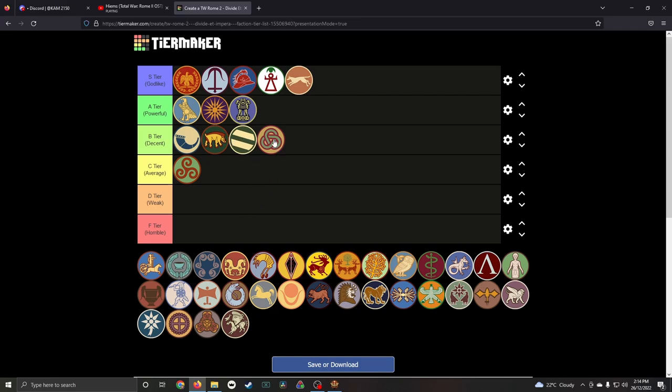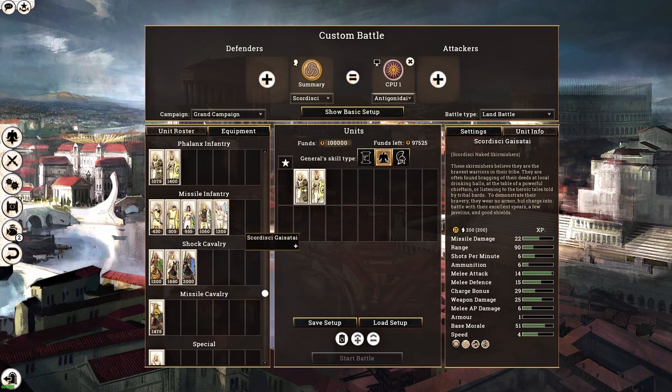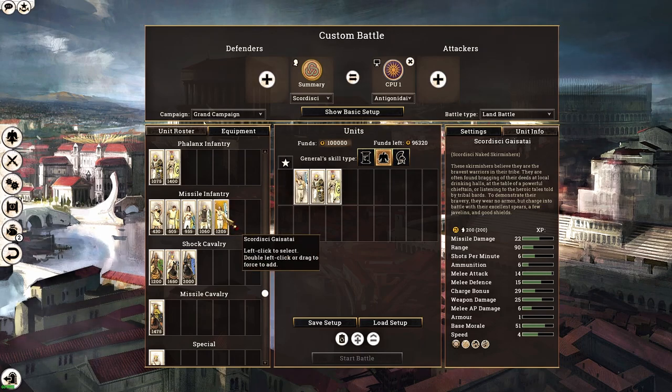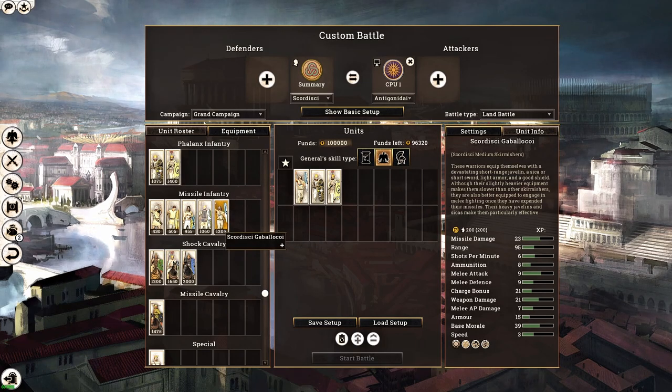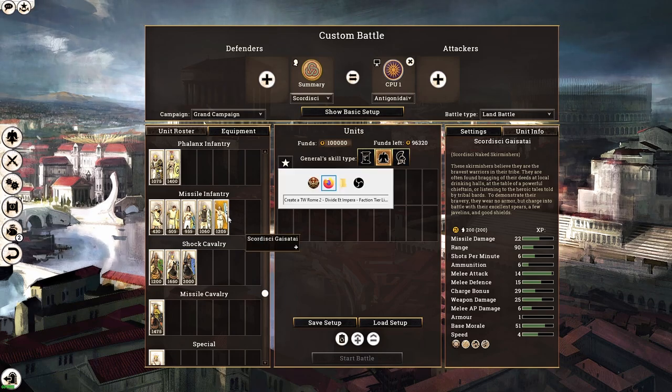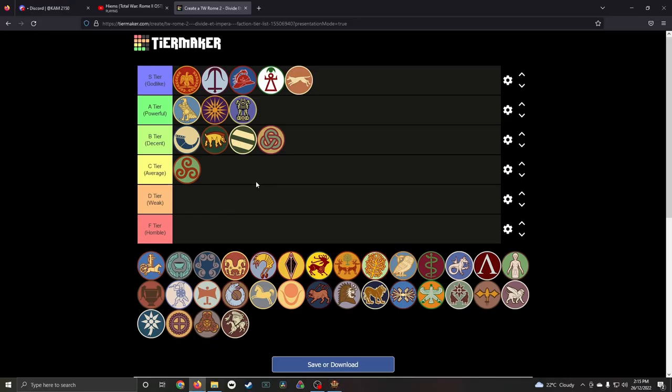The Scordicsei do have respectable 200-man strong skirmishers, notably the naked skirmishers. There's a trend: the less clothing your troops have — the more 'naked' in the name — the better troops they actually are.